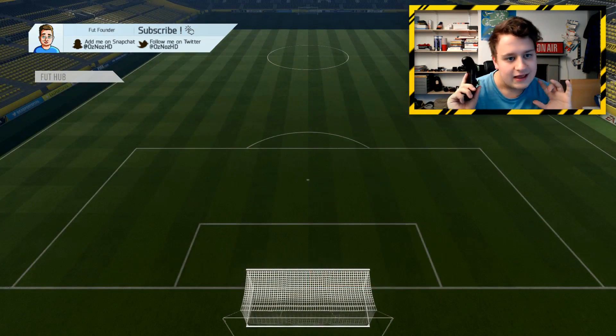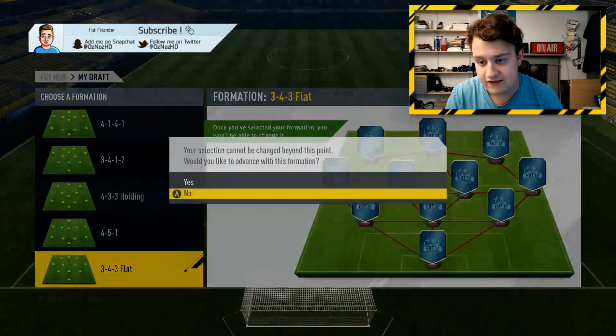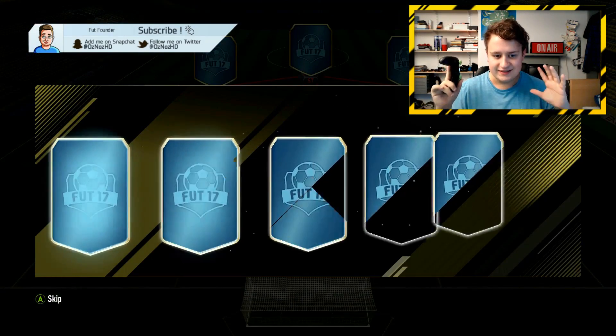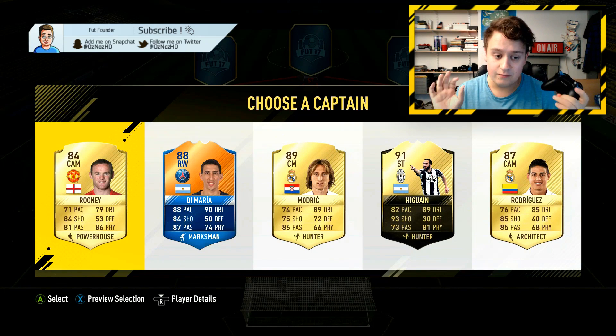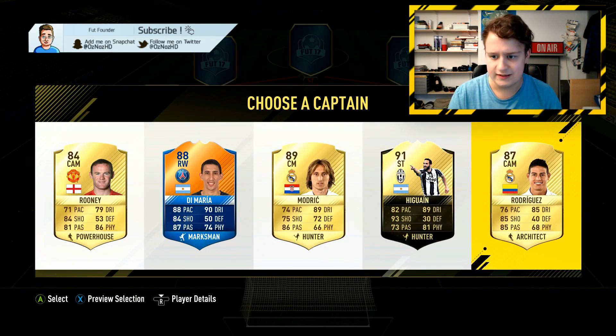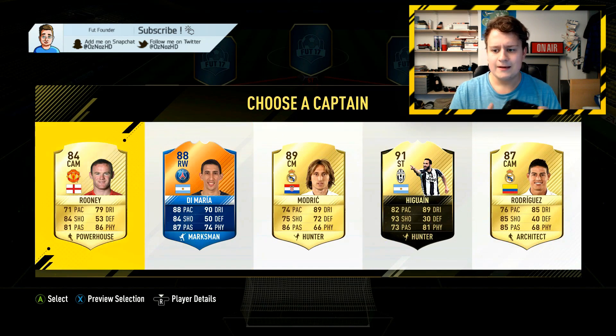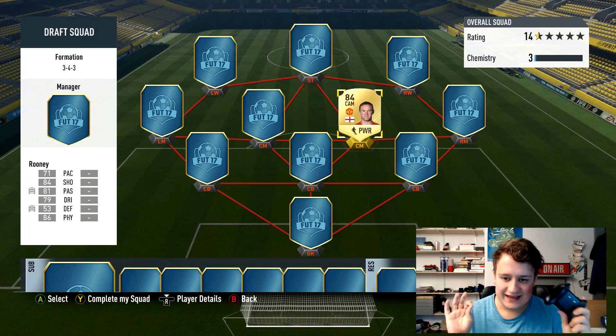We're going to enter this first draft with FIFA points. We get the 3-4-3 flat — the perfect formation for building high-rated stuff. Captains, this is very crucial — any transfer. We do already have two transfer rumours: Wayne Rooney, who's apparently going to Everton, and James Rodriguez, who has been linked to Chelsea. I think Rooney's the more believable one, so I'm going to take him and we're starting off with that. Rooney is there as captain — one transfer.